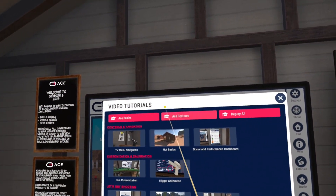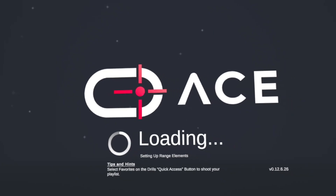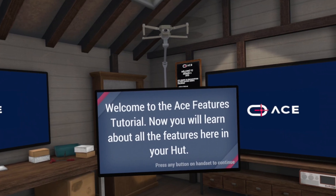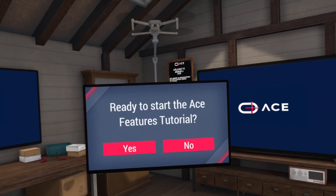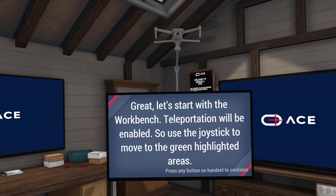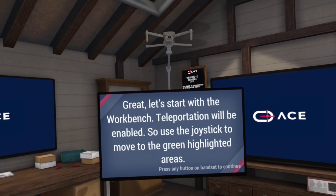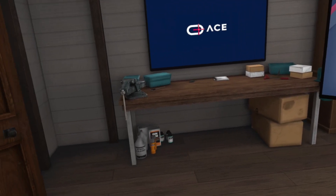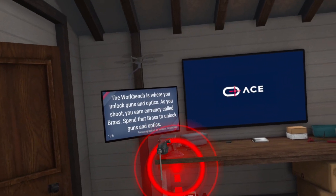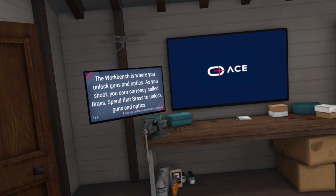Having completed ACE Basics, let's head into the ACE Features tutorial. Welcome to the ACE Features tutorial — now you'll learn about all the features in your HUT. We'll hit Yes to start. Let's start with the workbench; teleportation will be enabled, so use the joystick to move to the green highlighted area. The workbench is where you unlock guns and optics. As you shoot, you earn currency called brass — spend that brass to unlock guns and optics.